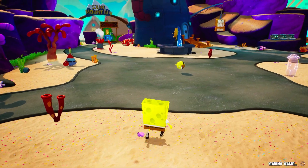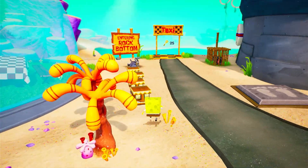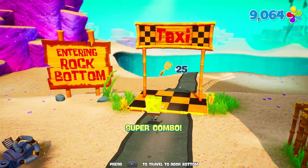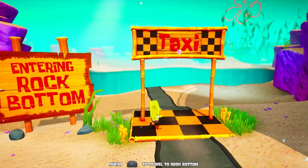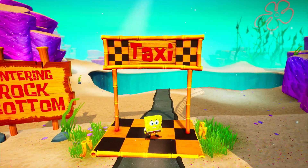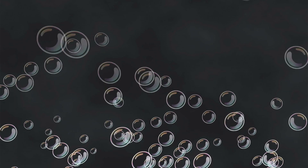We're gonna head back out and move on to the next area, which is actually possibly my favorite in the game — I believe I mentioned that in the last video. So I've been looking forward to this. Not sure we're gonna be able to complete it in one go like we did with the Mermelair. We might have to come back for it later, but we'll try. Rock Bottom! Down in that pit there. Rock Bottom has gotta be one of the most iconic locations in SpongeBob.